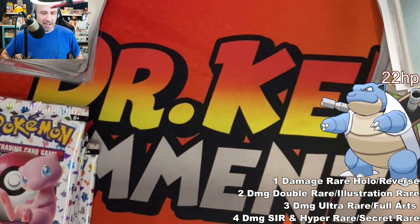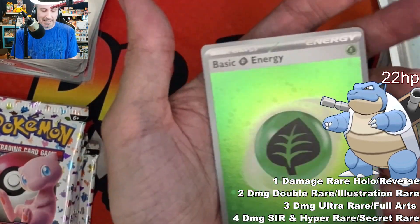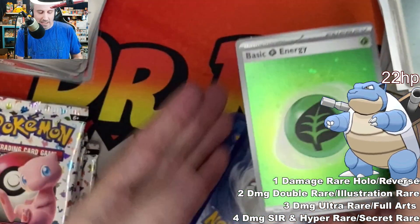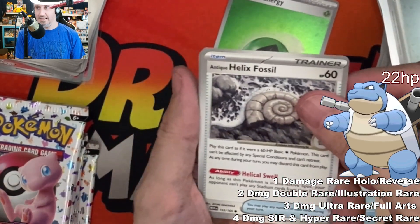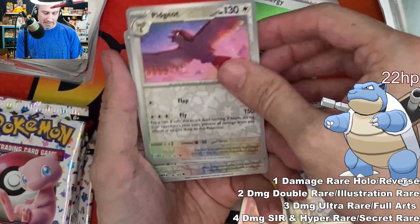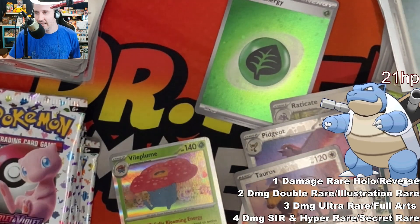The music sounds like Animal Crossing meets Pokemon lo-fi. We got another hollow! I'm not sensing a swirl - my spider sense says no cosmos swirl goodness. But it's nice. We got Magmortar, Pidgeot, Tauros - I love Tauros - and Vileplume number two. That means Blastoise is at 21.